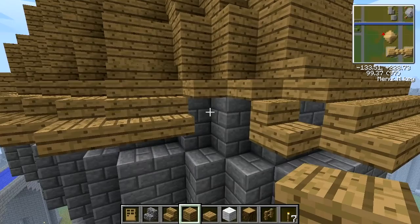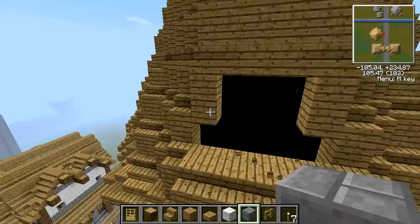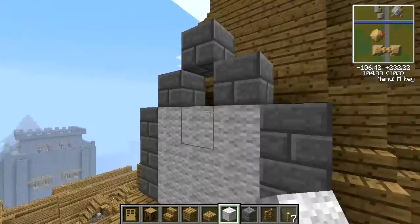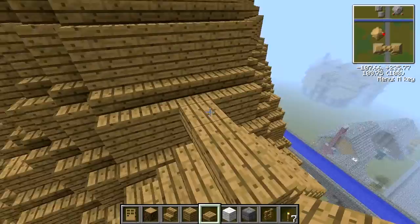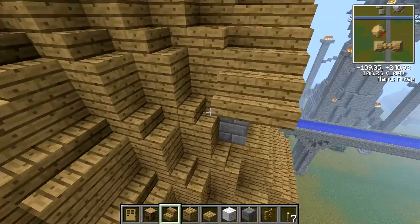Now we're going to go for the dormers. Lately I've been doing this with a lot of my projects — putting dormers in definitely gives it a much better look. You can do it whatever way you want. I did not do a pitched roof on the dormers this time. If you want to make a pitched roof version, make it two tall rather than just one — that would work too. I actually entertained that idea but after I got one done I decided not to tear it down.